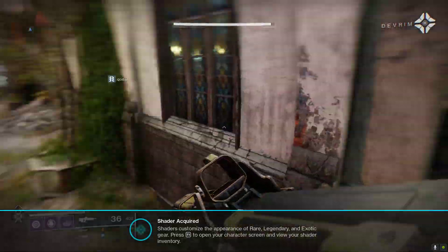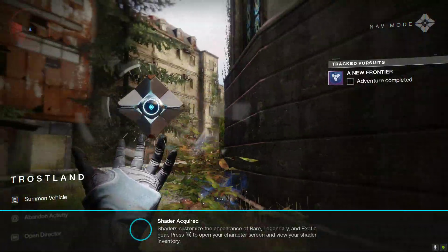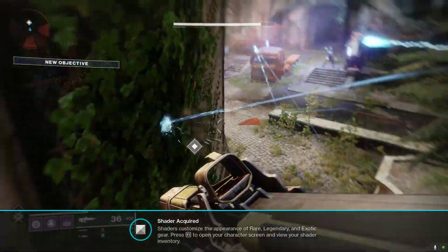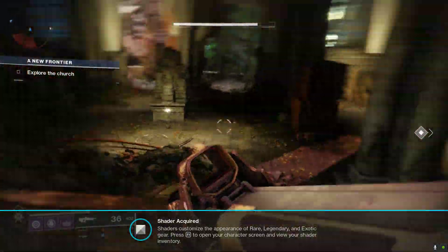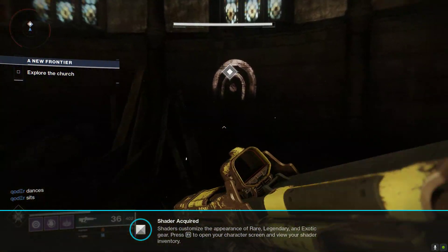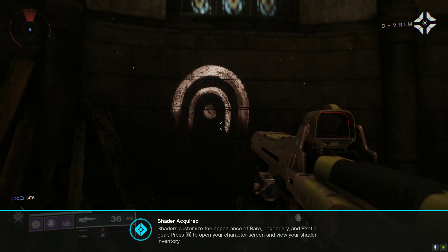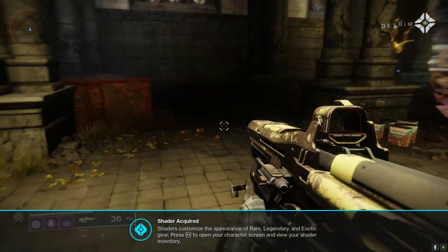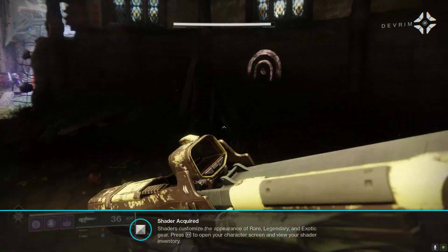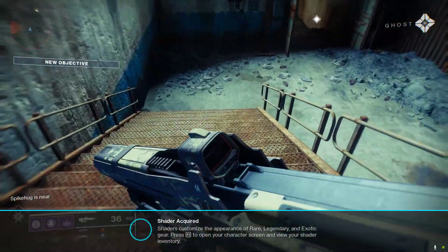Speaking of the wilds, there's a symbol on the wall of the church — take a look. Devrim, where did this symbol come from? I believe your city hunters must have put them here and there about the region as they scouted around. I think they meant it to mark something special — or dangerous. Or both. Let's go check it out.